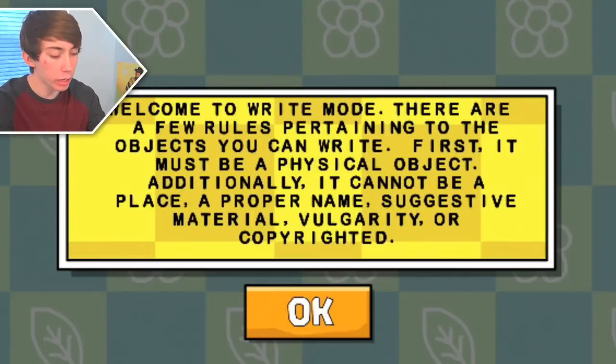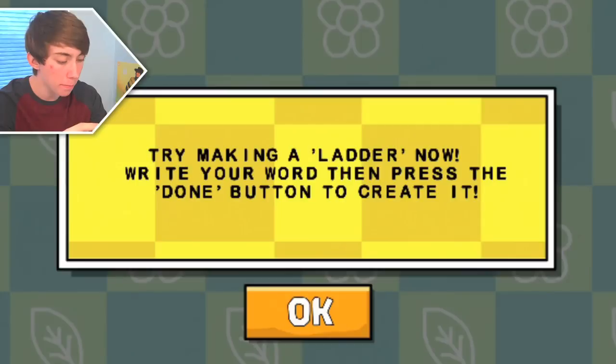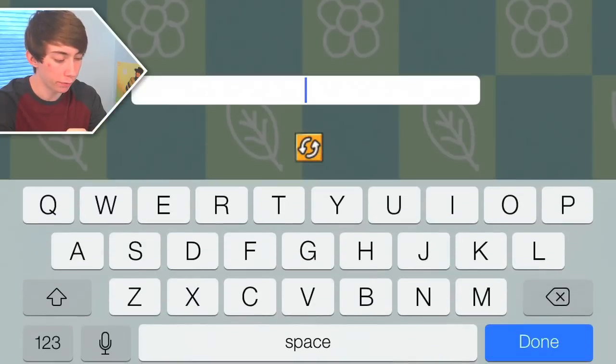So this is where the scribbling comes in. Welcome to write mode. There are a few rules pertaining to objects you can write. First, it must be a physical object. Additionally, it could not be a place, a proper name, suggestive material, vulgarity, or copyrighted - so I cannot draw an anus or a Coca-Cola. Try making a ladder now.